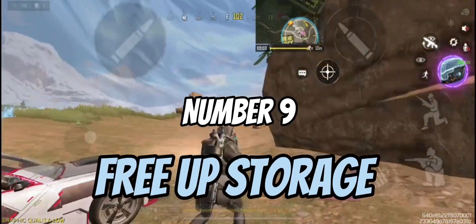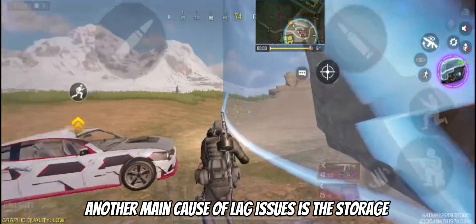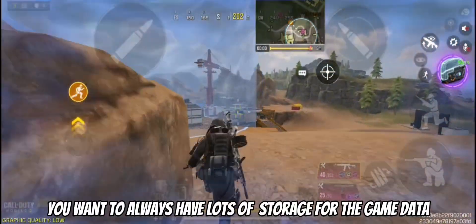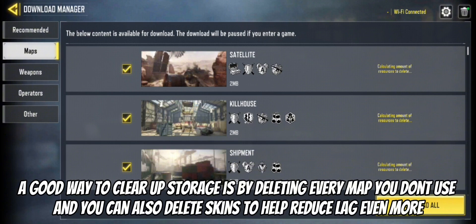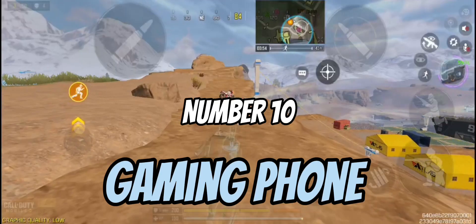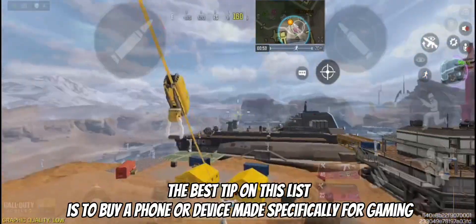Number nine is free up storage. Another main cause of lag issues is storage — you want to always have lots of storage available for the game data. A good way to clear up storage is by deleting every map you don't use, and you can also delete skins to help reduce lag even more.